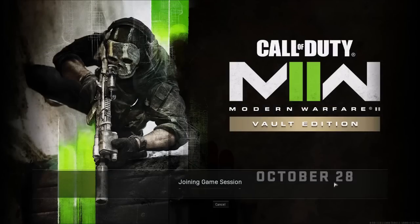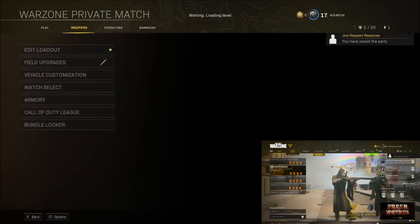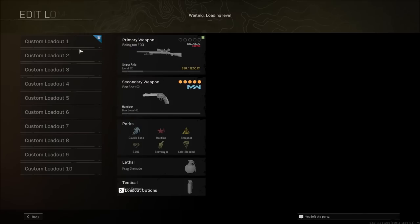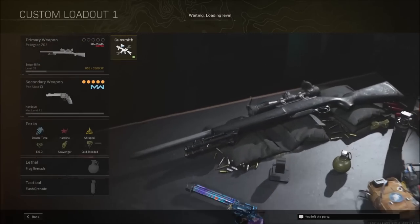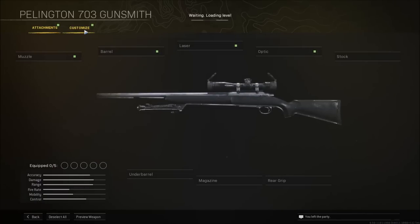Once you join your friend it should kick you out of the gunsmith, and this part of the glitch you actually want to be quick because if you're too late it'll kick you out of your friend's lobby and you'll have to restart. Once you do join your friend, you'll notice that your actual loadouts are the same ones that are in your private match, so go ahead and click onto the class that you used.